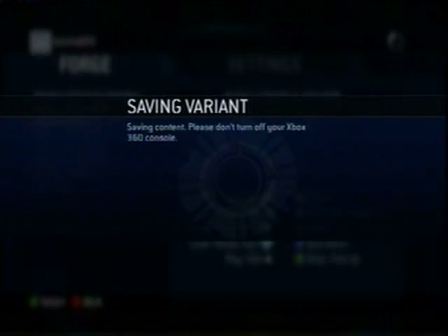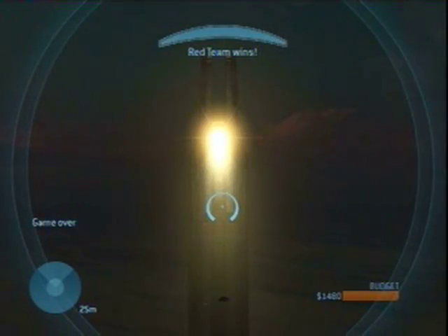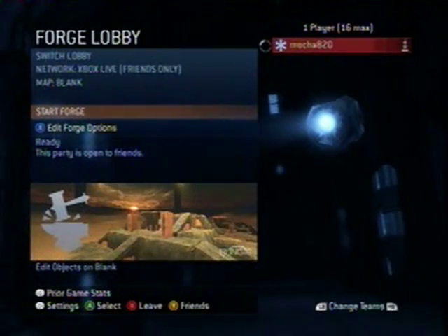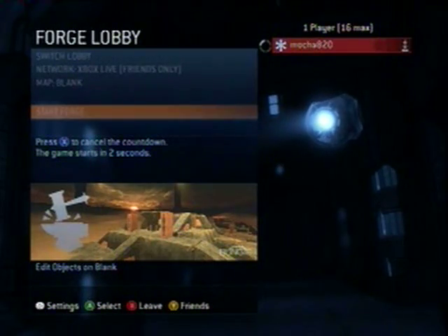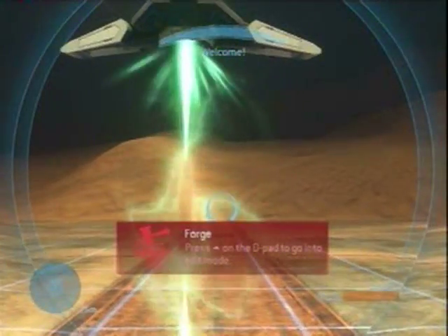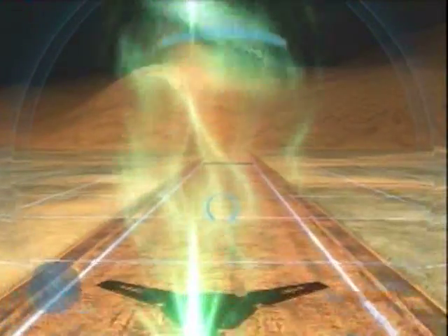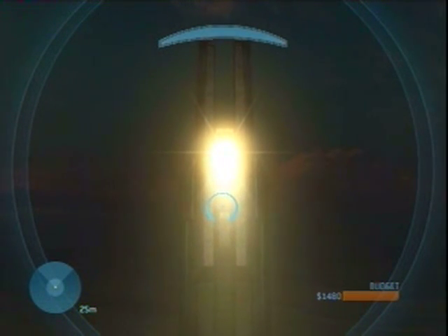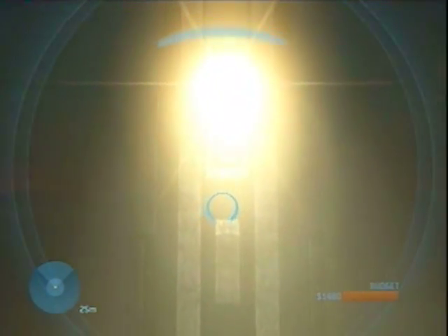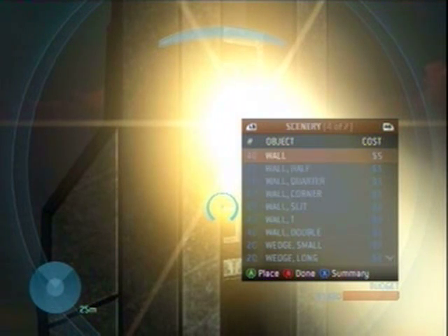If for some reason you die after entering the new teleporter, check to make sure that you are at the correct tower, and then reposition the receiver node. Restart the game. Make sure that you change the channel on the sender to the newest channel. When you enter the teleporter, you will now be directly in front of the guardian tower. Float on over to it. At this altitude, the towers will not fire at you.